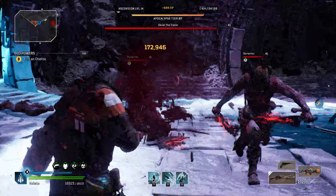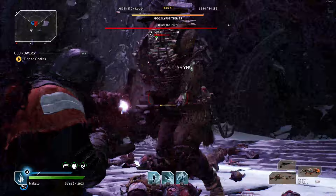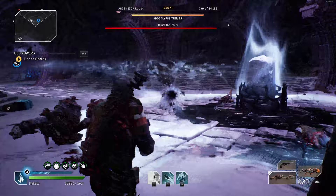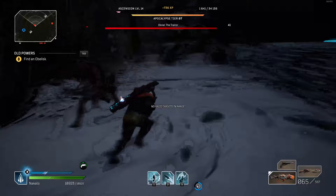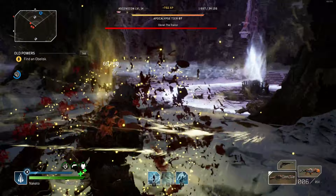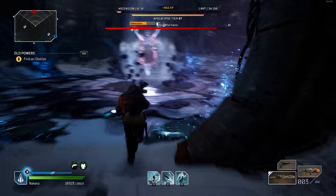Look for the crystal monoliths that have energy flowing towards the boss. Go to that pillar and stand in the area of the pillar to begin the wave. The horde mode then begins with enemies from a multitude of directions from each of the rooms, some of which may require you to leave the pillar to exterminate, therefore elongating the time to take down the shield. However, once the wave is complete, you can now damage the boss until the shield is brought back.